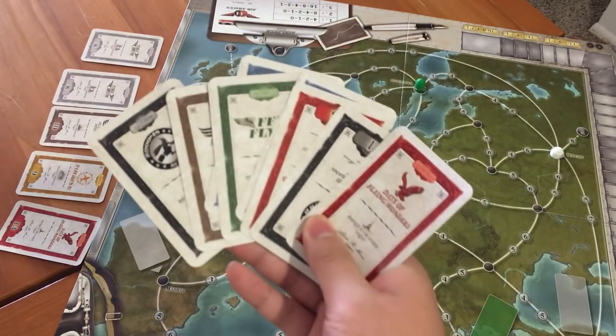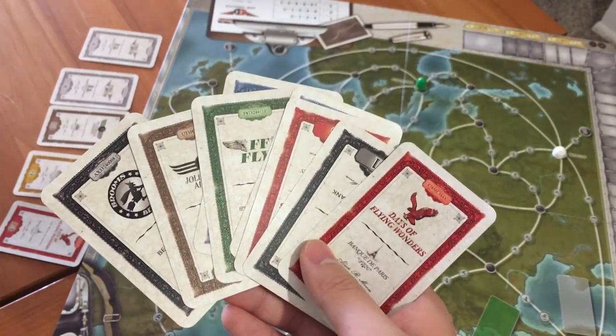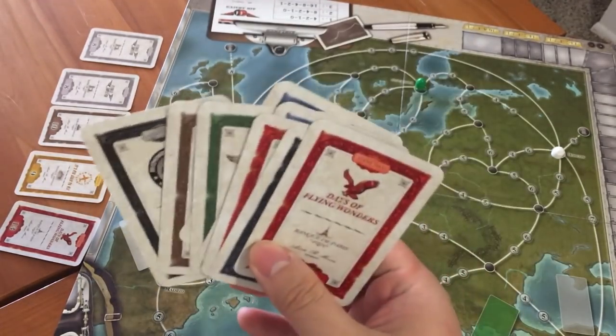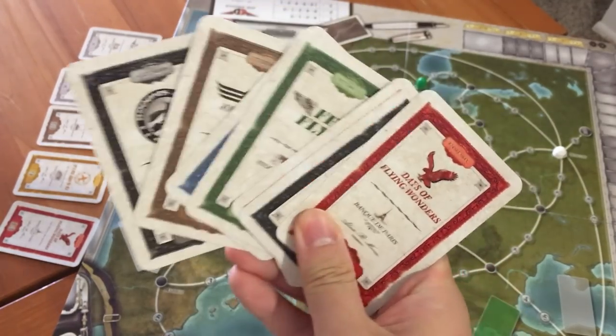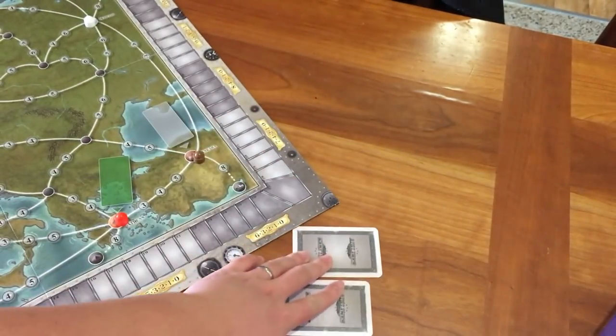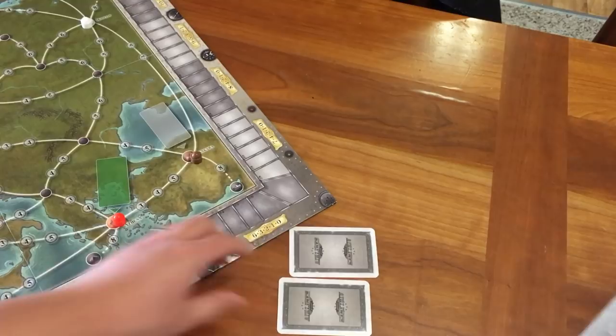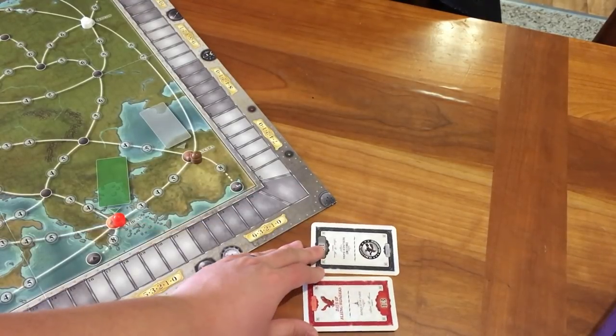Each player draws eight share cards as their starting hand, keeping them secret from the other players. Although your cards are secret, the other players must always be able to know how many cards each player has in their hands. Each player selects two share cards from their hands from different airlines and places them face down in their play area, and then when they are all selected they all turn them over at once. That forms your initial share portfolio.